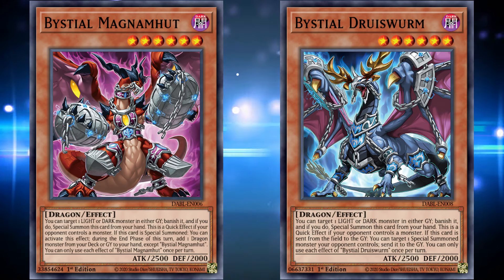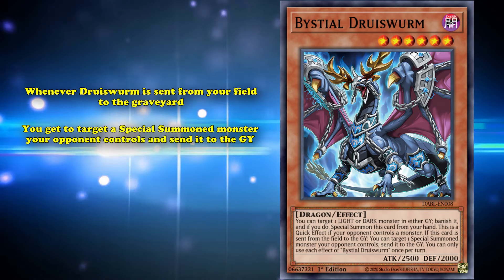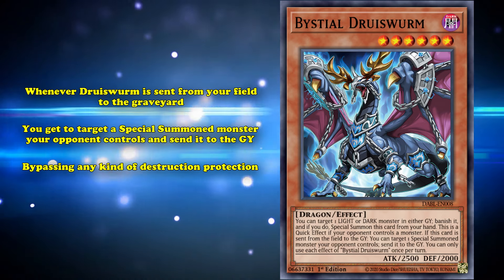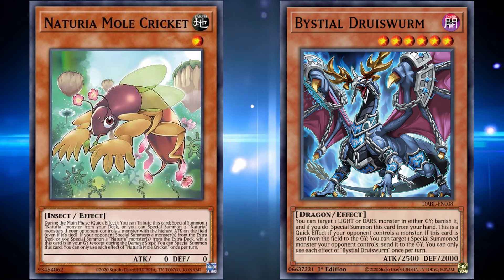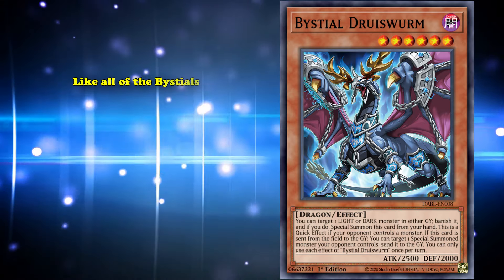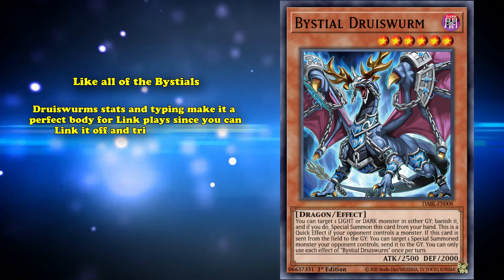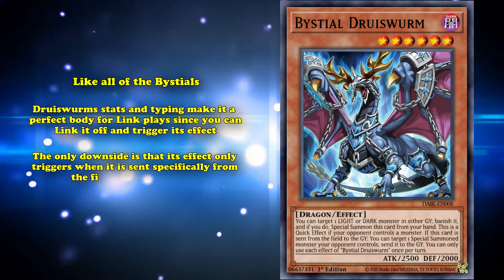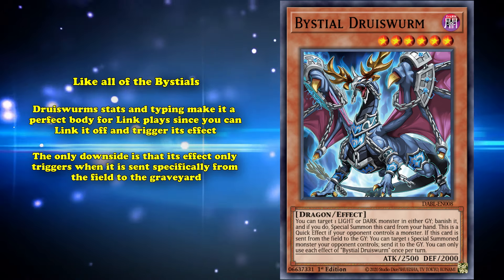Druiswarm's unique effect makes it incredibly powerful as a removal option, because whenever Druiswarm is sent from the field to the graveyard, you get to target a special summoned monster your opponent controls and send it to the graveyard, bypassing any kind of destruction protection. This means that even if your opponent isn't playing any light or dark strategies, Druiswarm can still be an effective tool for clearing away an opponent's board, provided you can summon it to the field. Because like all of the Bystials, Druiswarm's stats and typing make it a perfect body for Link plays, since you can Link it off and trigger its effect. The only downside to Druiswarm is that the effect only triggers when it's sent specifically from the field to the graveyard, so you won't be able to activate it if your Druiswarm is destroyed in hand or detached from an Xyz monster.